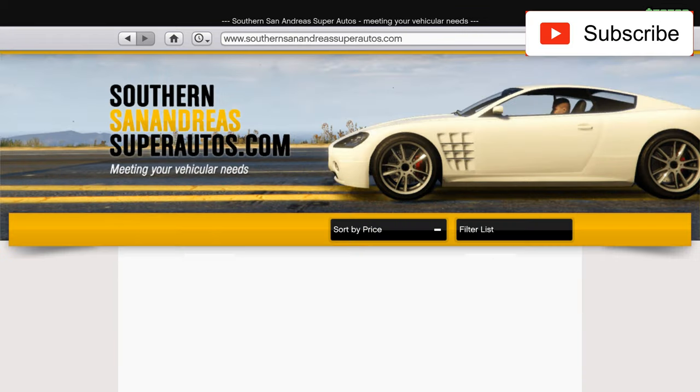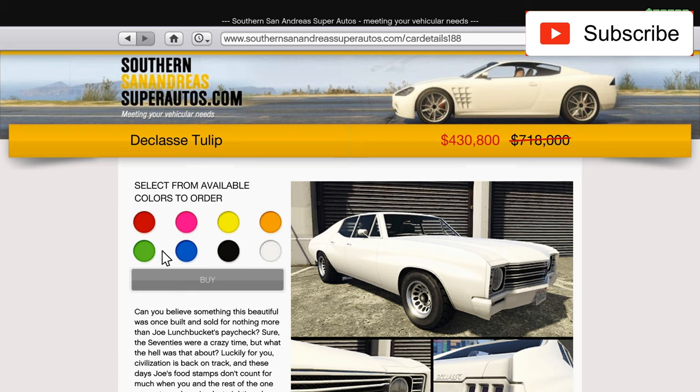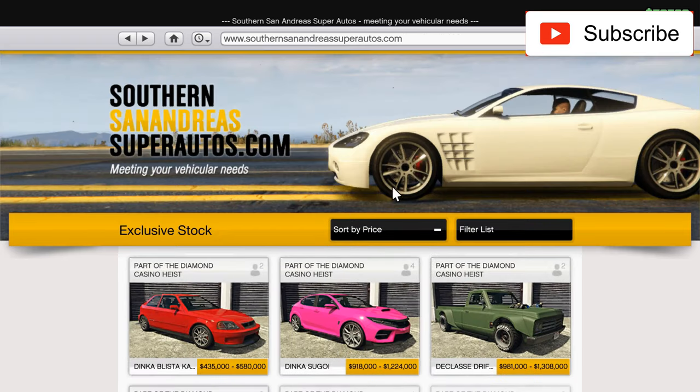Hello everyone! In this video I'll modify, recustomize, and test drive a car I already have, but it's on sale this week. I'll put a link in the video description. It's about the Declasse Tulsa, and this week it's on sale — the perfect time to get this car if you love muscle cars like me. The price is normally 7,180K and this week it's 4,430K, so a little under half a million, but with upgrades it will cost more than half a million.